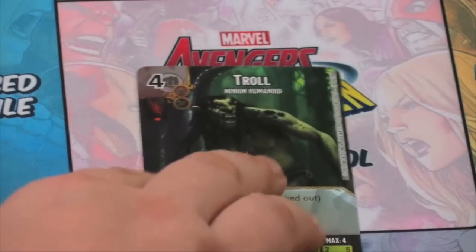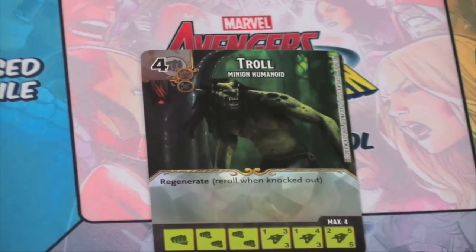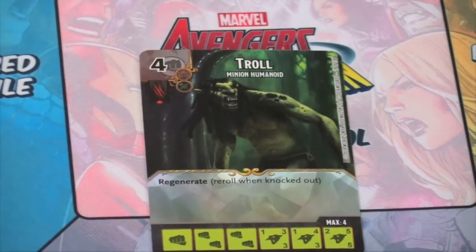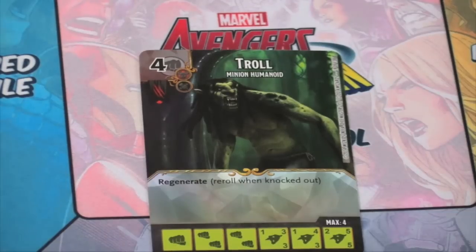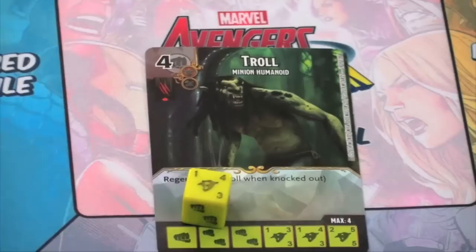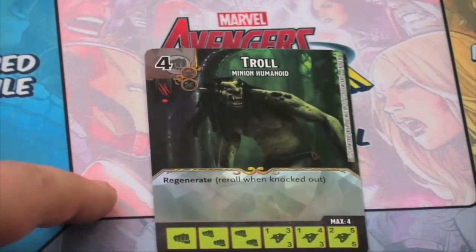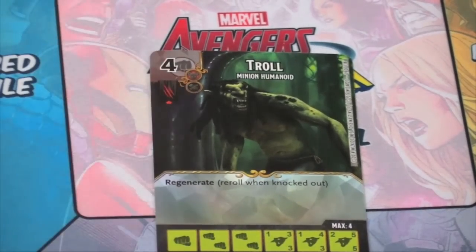So let's say, for example, I want to buy a troll die. This is a troll character card — there are many different character cards in the game. The troll has some symbols on it: you can see he's evil and he can hold a weapon. At the bottom, it shows you all six sides of his dice. At the top, it shows the cost — this particular troll costs four, but at least one of the energy you spend must be strength or a wild, the question mark.